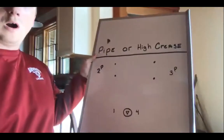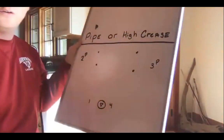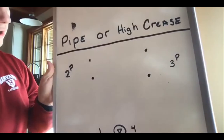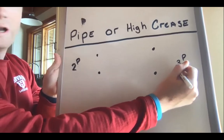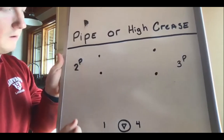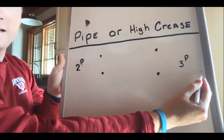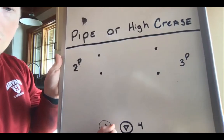We're going to call this the pipe or high crease drill. Number two has a ball on one side, number three has a ball on the other side. You can add the opportunity for these guys to throw back and forth to each other. We'll have a bunch of balls: numbers five through eight will be back here, eight through ten will be back here. Your attack men are going to be in these two low lines where numbers one and four are.